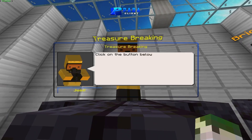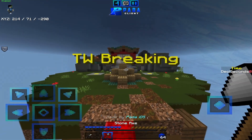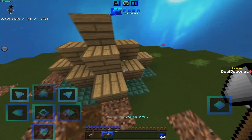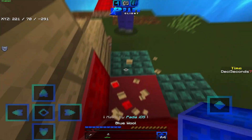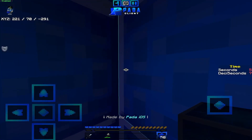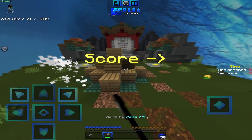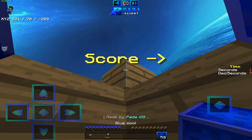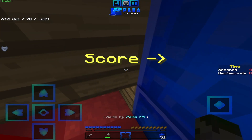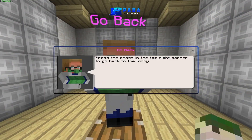Next game mode is gonna be treasure breaking. When you go to your inventory, you have an axe, a sword, and some blocks. You must break one of the target blocks, and when you break it, a timer is gonna start and some zombies are gonna attack you. You box up, break the block, and kill the rabbit — doing this as fast as you can. I got 4.8 seconds this time. When you're done playing, you can go back by speaking to this guy.